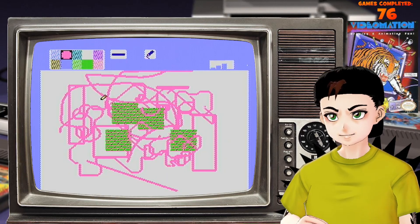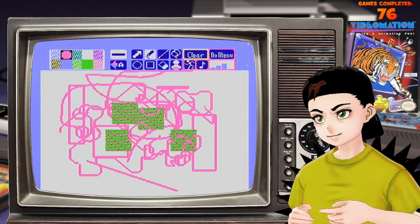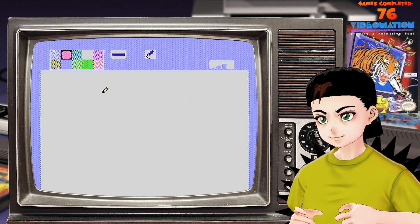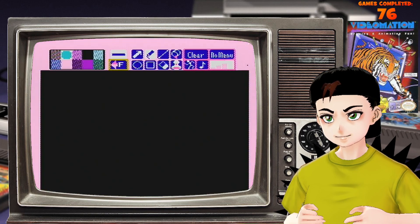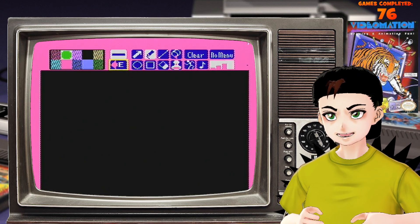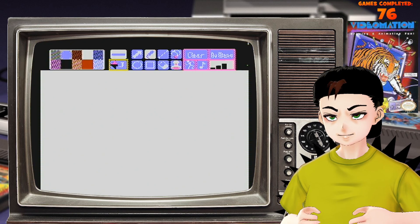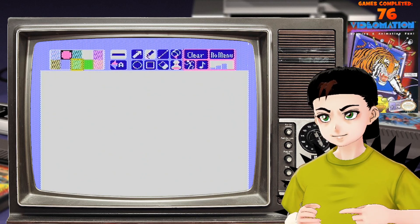Okay, so let's try to make something. I suppose that's the only way to really beat this game, isn't it? Let's make something. Clear, please. Yes. I need a good palette here. Oof. Why are the blinky ones? These are garish and disgusting. I want one with, like... is there one with, like, yellow, red, orange, green type stuff in it?